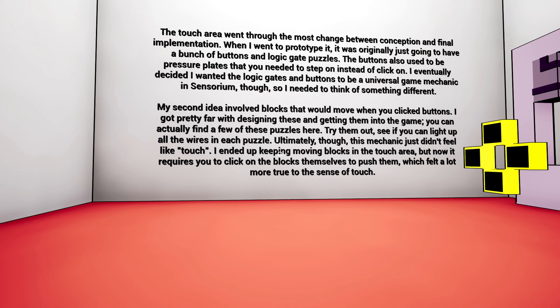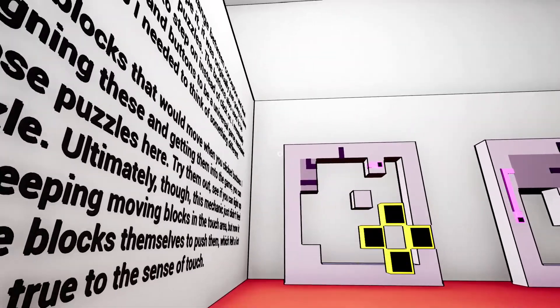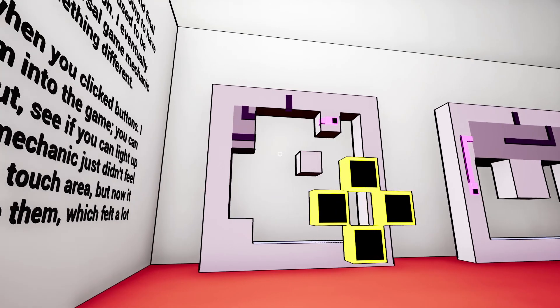I eventually decided I wanted the logic gates and buttons to be a universal game mechanic in Sensorium, so I needed to think of something different. That does make sense - if buttons were only in the touch area, you could have still had the focus on buttons be in the touch area. My second idea involved blocks that would move when you clicked buttons. I got pretty far with designing these and getting them into the game - you can actually find a few of these puzzles here. Ultimately, though, this mechanic just didn't feel like touch. I ended up keeping moving blocks in the touch area, but now it requires you to click on the blocks themselves to push them, which felt a lot more true to the sense of touch.